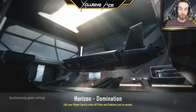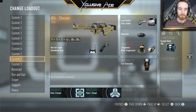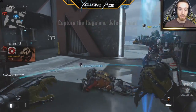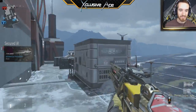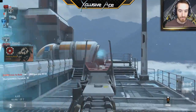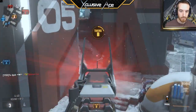All right, here we go — we got Horizon, which should be a pretty good map for this. The AE4 isn't really ideal up close because the fire rate is quite slow, so it doesn't compete with a lot of other guns. I did play against some of these guys a little bit because I got into a game late, and they were some pretty solid players, so I just gotta play it smart.